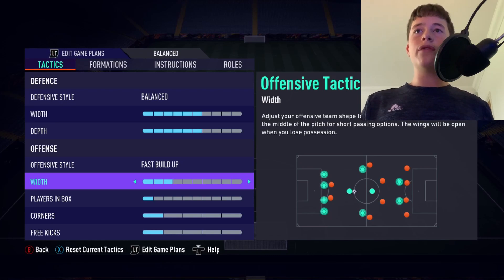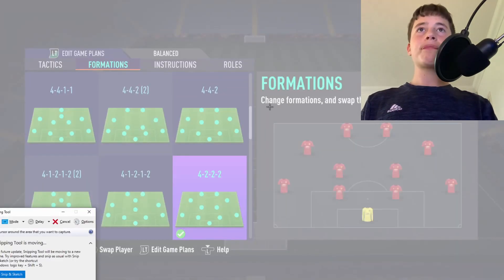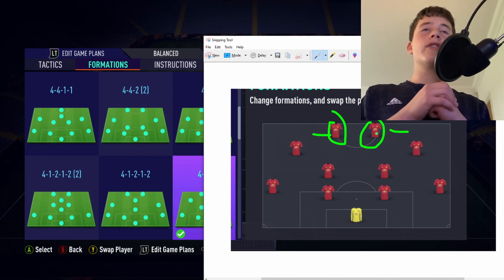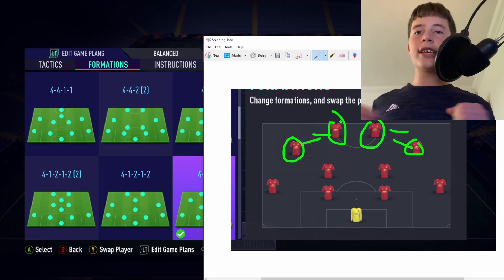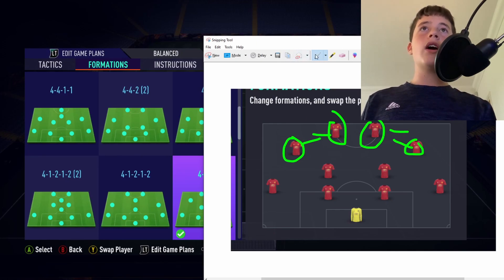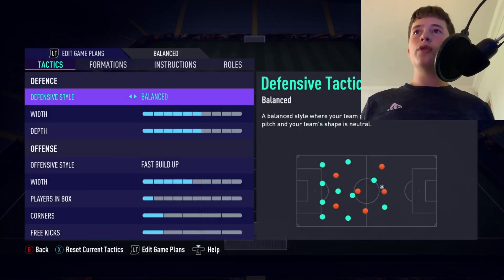With our attacking width we will be on five, and let me show you why with a full analysis. Our strikers are very well positioned and not as wide as our CAMs. Having attacking width on five means the CAMs are positioned perfectly. If you go to four, the CAMs push inward and there's no one to whip the ball into the box — that's why attacking width stays on five.